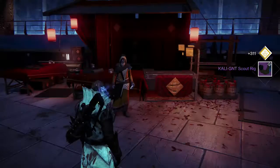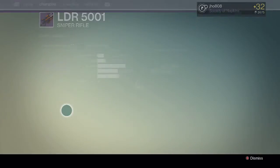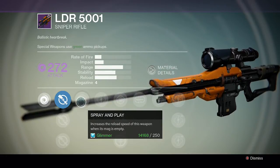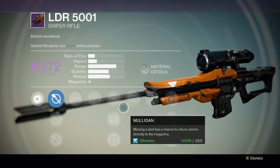Let's take a look at the one weapon that I ended up getting, which is this sniper rifle — LDR, void damage. Spray and Play increases the reload speed of this weapon when its mag is empty. And Mulligan and Field Scout.